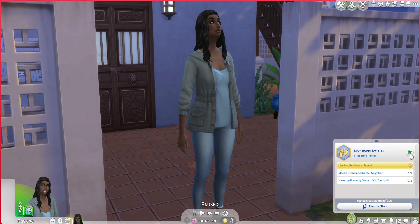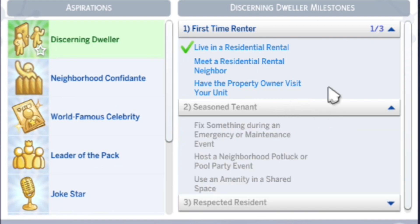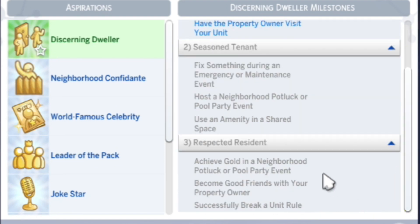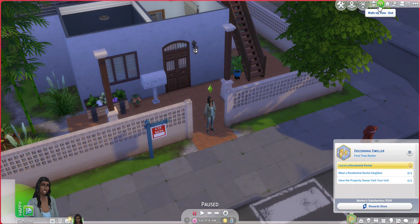So let's look at the aspiration real quick. It is a three-tier aspiration. The first tier is called First Time Renter: live in a residential rental lot — we already got that — and meet residential rental neighbors, which I think is also our property owners since there's only two units. And it says to have a property owner visit your unit. The second tier is called Seasoned Tenant: fix something during an emergency or maintenance event, host a neighborhood potluck or pool party event, and use amenities in a shared space. The third tier is called Respected Resident: achieve a gold neighborhood potluck or pool party, become good friends with your property owner, and successfully break a unit rule. That is everything we're going to be doing to complete this aspiration.